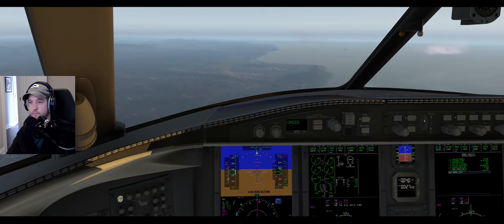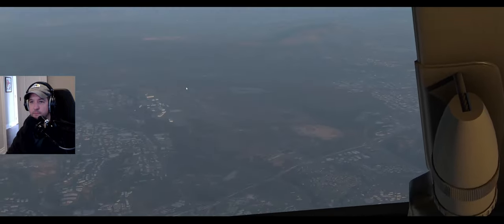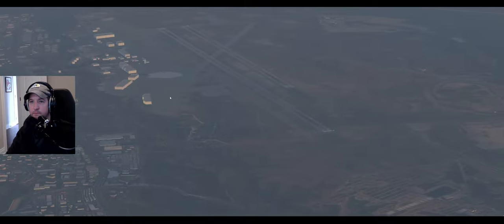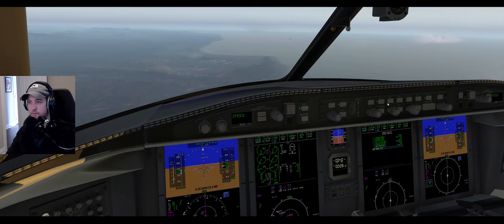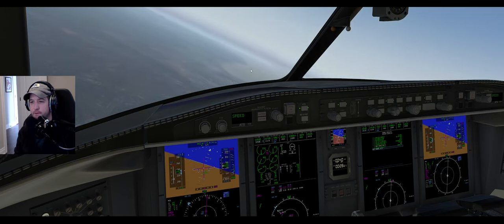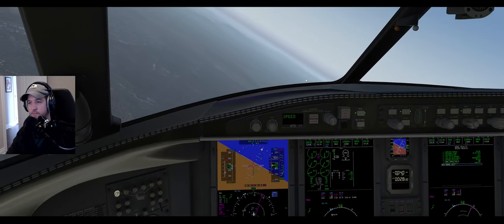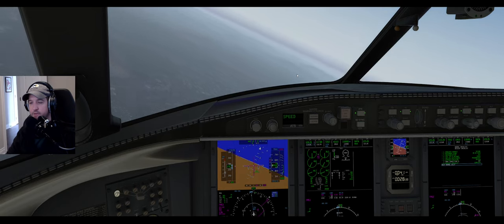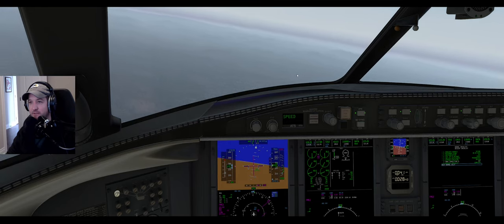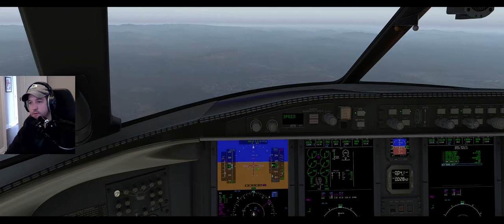Cleared RNAV runway 27 approach, altimeter 3002, Clipper 1045. SoCal good morning, Southwest 3235, 7100 coming down, we have Romeo. Challenger zero Charlie Sierra, SoCal Approach - expect visual approach runway 27, altimeter 3002, maintain 180 knots. 180 knots, Challenger zero Charlie Sierra. Challenger zero, Charlie 6500, descending 7000, speed 230. SoCal Approach, expect visual approach runway 27, altimeter 3002, maintain 180 knots. 180 knots, Challenger zero Charlie Sierra.